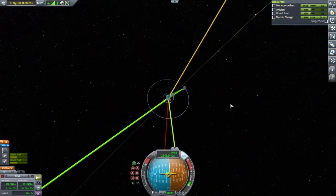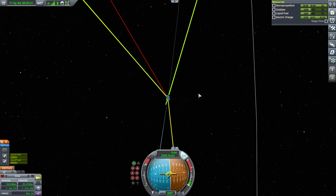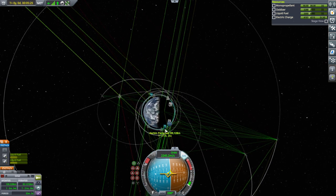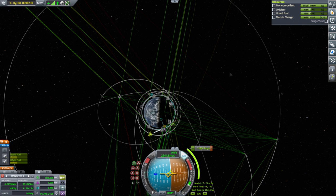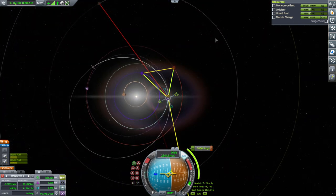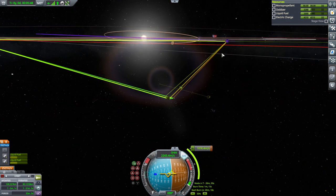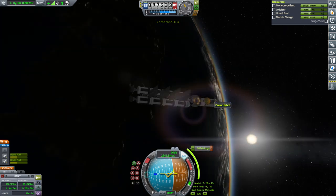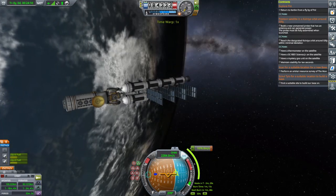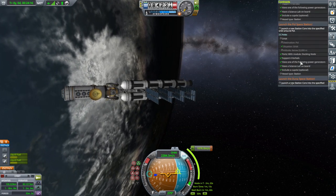Now transfer to Duna - we are a little bit late judging from where Duna is, but I figured it wouldn't be too bad. We're going to send a crew pod to bring some Kerbals back first. We will finally have multiple missions going to a place. We've got an encounter - no problems at all. We'll figure out the mid-course adjustment later. We have the built-in alarm clock now so that will help us. Let's double-check that we have everything the contract wants - the Jool ones and this Duna one seem fine.